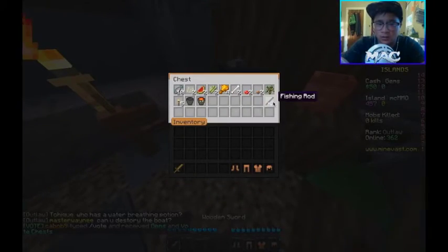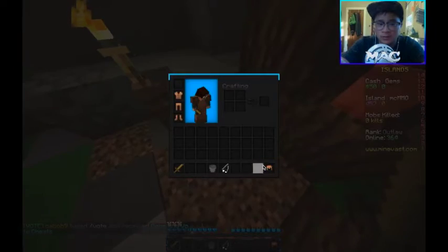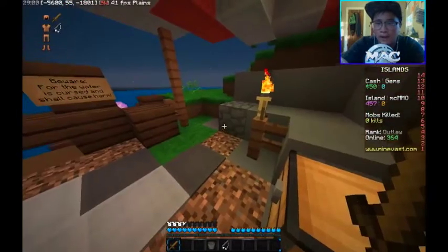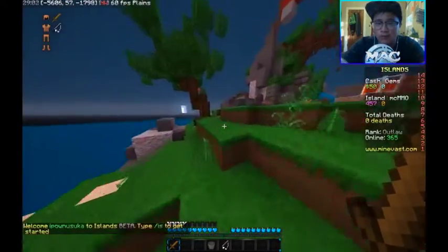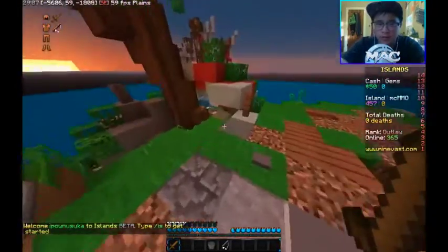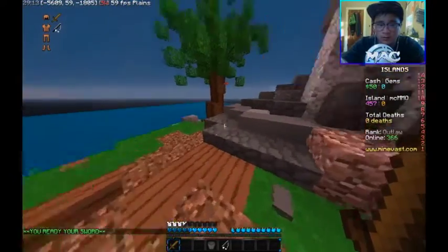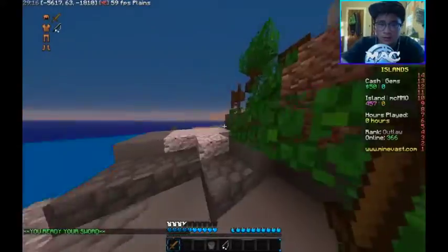We got some stuff in here. I don't really know what we do guys, I don't really know what this game is about. I know it's in beta — like beta patch 1.2, I think. Let's see: cobblestone generator, alright, so we got a cobblestone generator. We have a random button. So this is our island, I suppose.